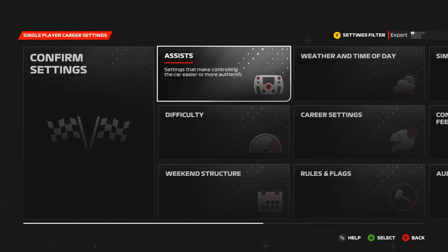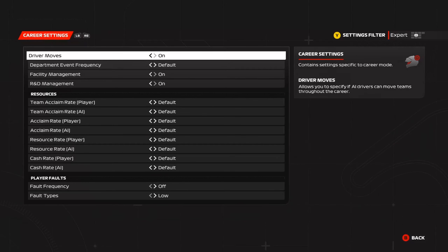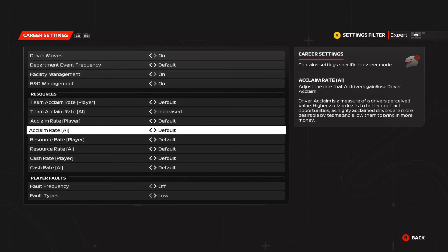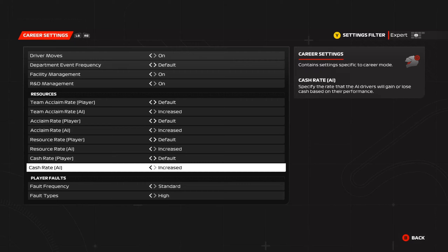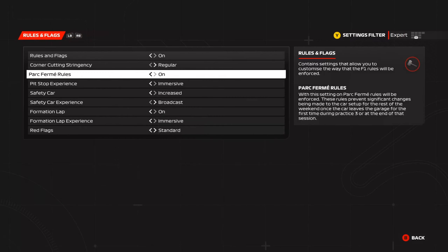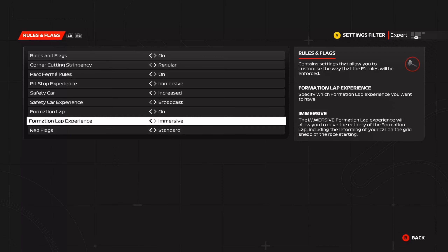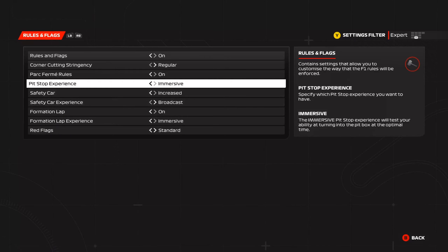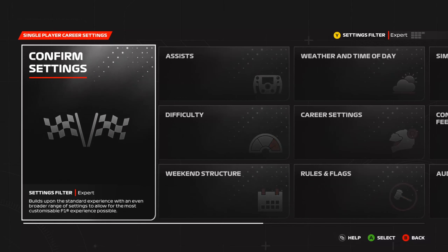There'll be timestamps in the description below so if you want to skip ahead to the race you can do that. For the career settings, I'm increasing all the AI resources but keeping them on default for ourselves, turning up fault frequencies so both technical and mechanical faults can happen. We're keeping red flags on standard due to reported issues. Safety car stays on broadcast and the pit stop experience is on immersive.